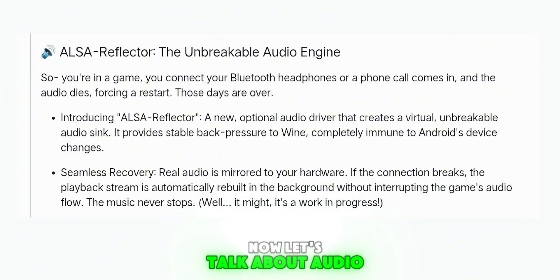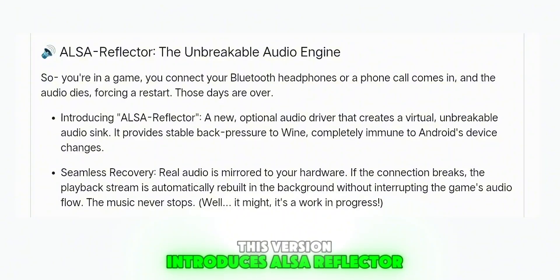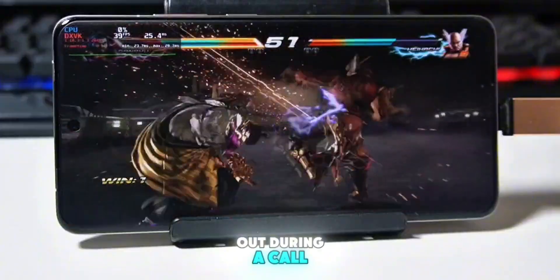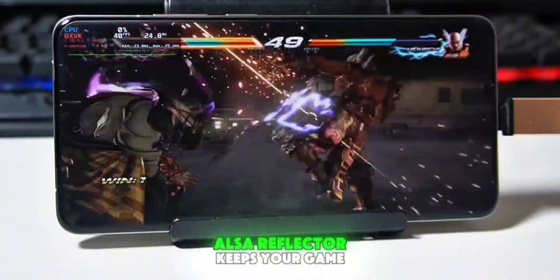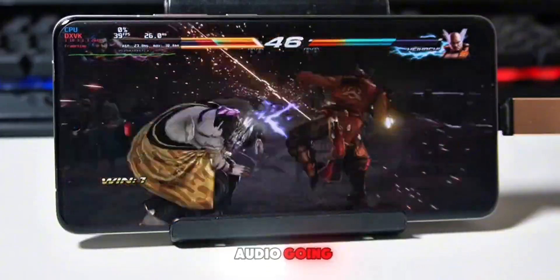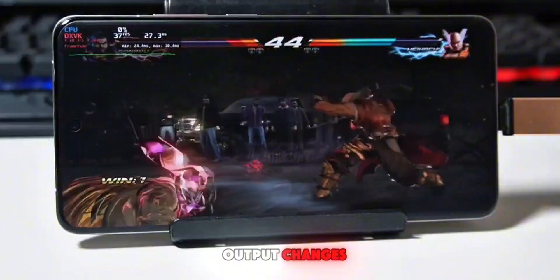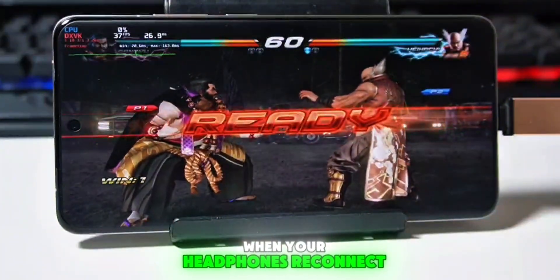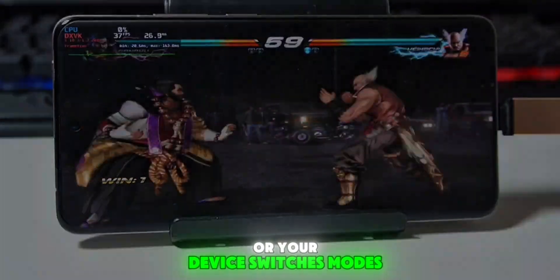Now let's talk about audio. This version introduces ALSA Reflector, a completely new audio engine. If you've ever had your Bluetooth audio cut out during a call or app switch, this solves it. ALSA Reflector keeps your game audio going even if your audio output changes, and it automatically rebuilds the sound stream. That means you don't have to restart your game when your headphones reconnect or your device switches modes.